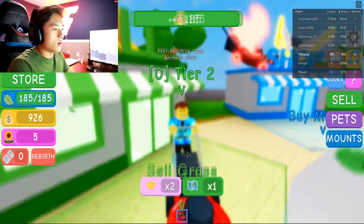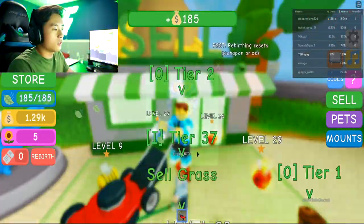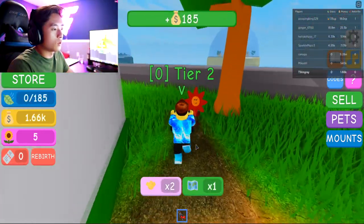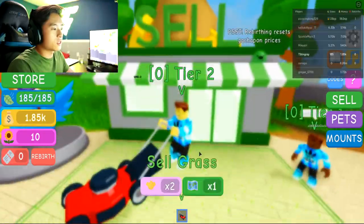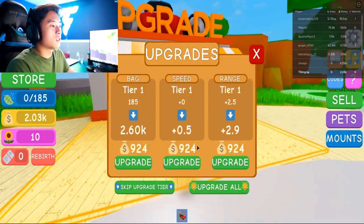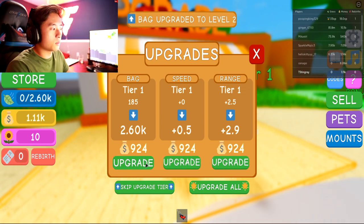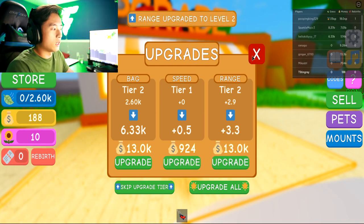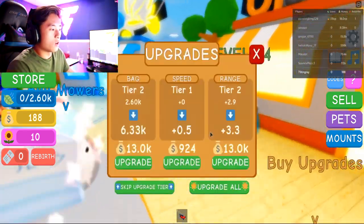Maybe this infinite bag would actually be very helpful. There's a flower right here — let's go ahead and collect that flower. Oh my gosh, I can't even get to the flower without filling up already. There we go, we got the flower. Nice. Look at this — we need to sell already. We need to upgrade our bag, my boy. We got the mowers; we need to upgrade the bag because we're filling up super quick. The speed, the bag, the range — we need to upgrade our bag. We can upgrade the range as well.